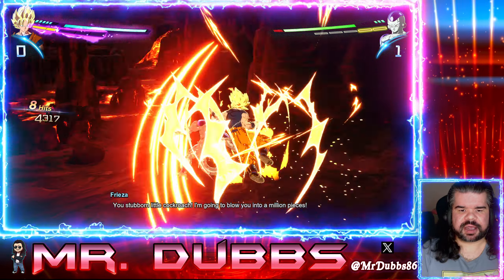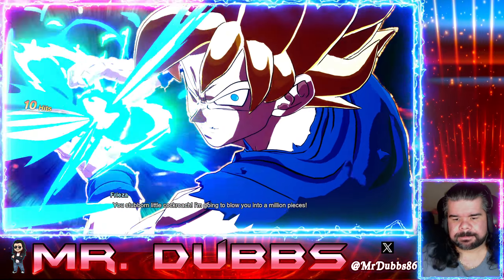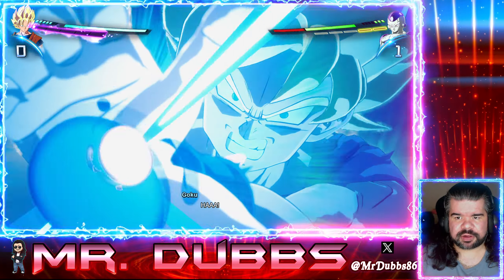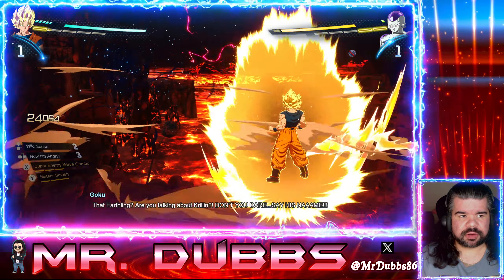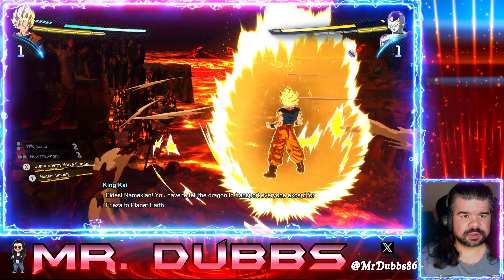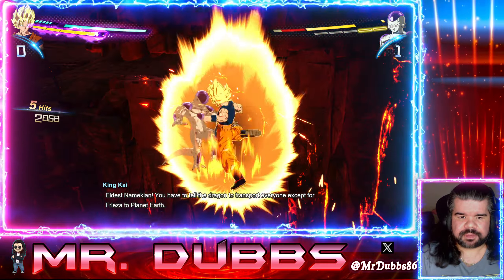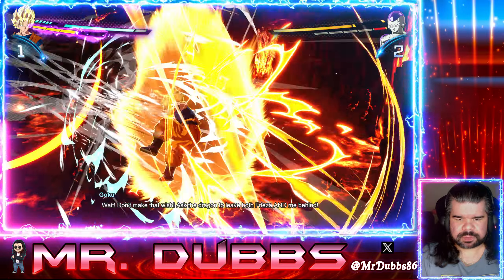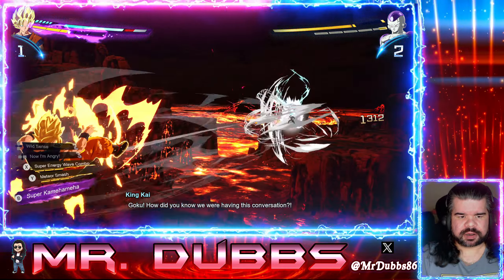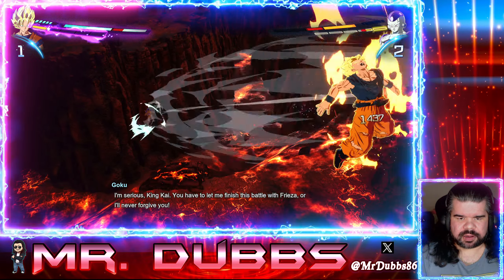We want to get close to another Sparking — we can't quite go Sparking again yet, so that's why I'm hitting him a few extra times before doing my ultimate. One million people! Now we're close to another ultimate. We can go into Sparking again, so let's feed him as fast as possible.